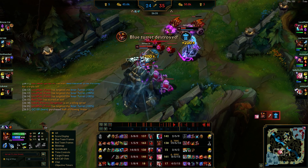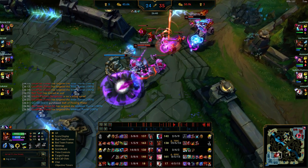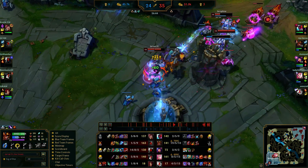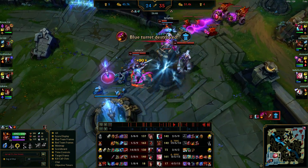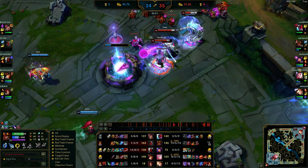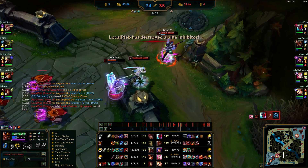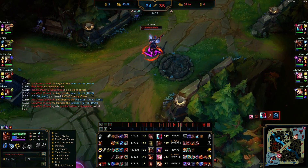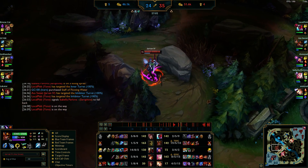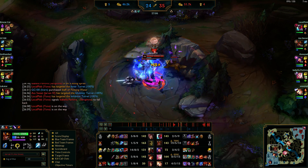We get that tower. Yone TPs in. I think we're calling to end the game right now. I just want to play this slow — get the inhibitor and leave. I'm pinging those camps: take everything from them, take their entire jungle as we leave, all the resources, because we need all this gold to win.